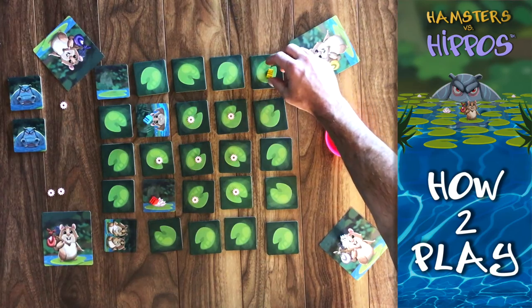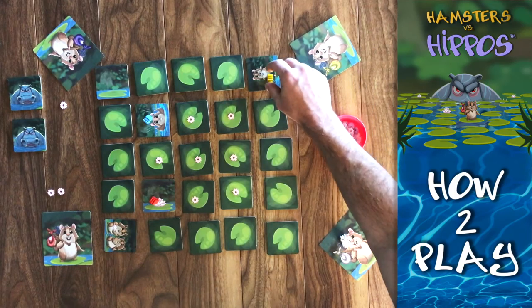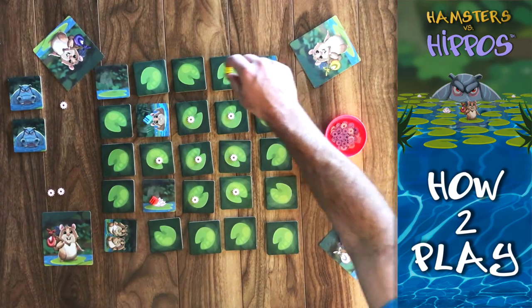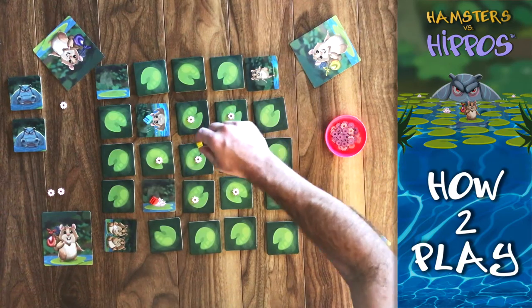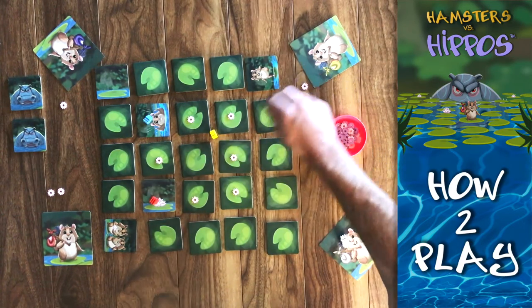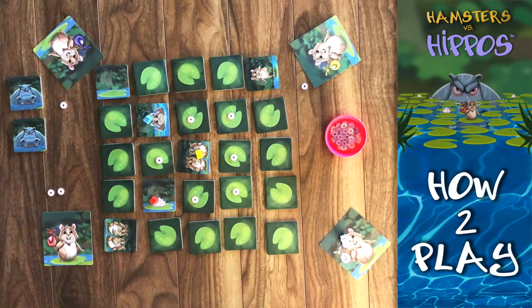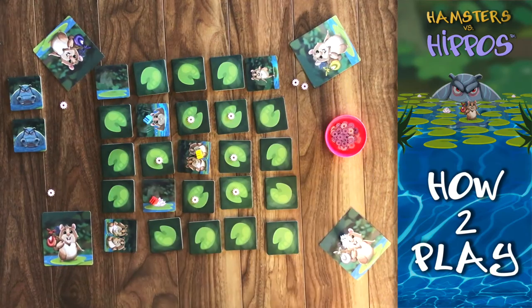The splash card essentially means that you've fallen in the water. If you land on this tile on your first action, you don't get a second action — your turn is immediately over. This player has revealed the super jump tile. This tile forces you on your next move action to move two tiles away from your current location. You may jump over tiles that have already been flipped, but you must land on an unflipped tile. They've revealed the steal a flower tile, and since other players have already accumulated points, they can take a point from another player. However, if a player only has a three-point token, change must be made.